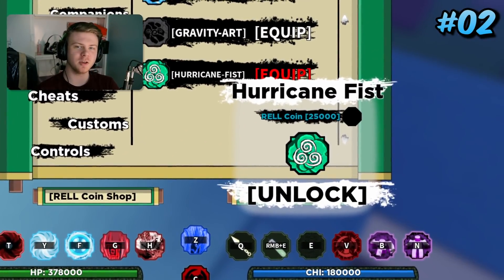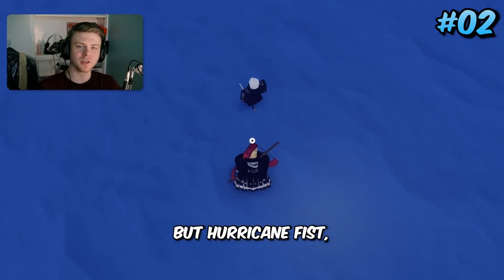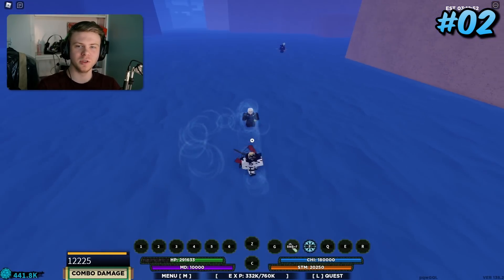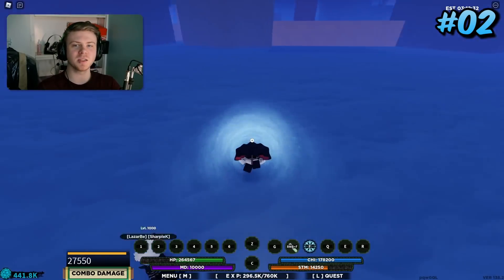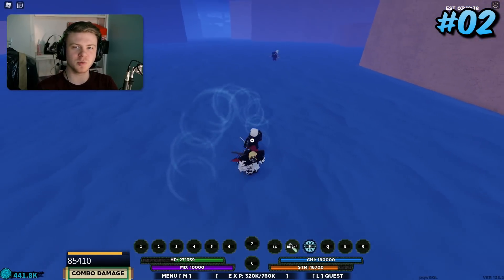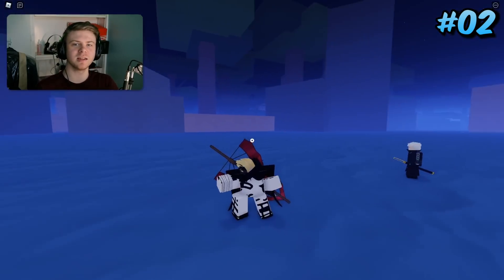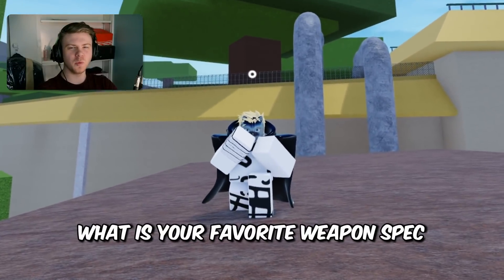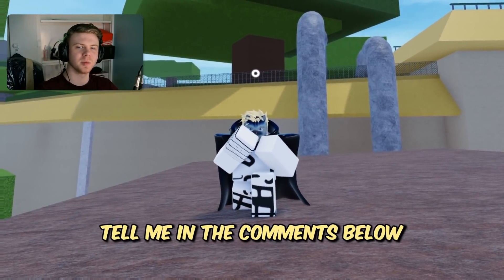Coming in 2nd place is Hurricane Fist — you've probably been seeing this weapon spec everywhere. The M1s drag the opponent in, which is a huge plus if you do M1 combos correctly. The Q spec is one of the best combo extenders in the game — not quite as good as the Kenjitsu Q specs, but the buffed and extended M1s combined with the Q spec being usable for escaping situations makes it this high on the list.